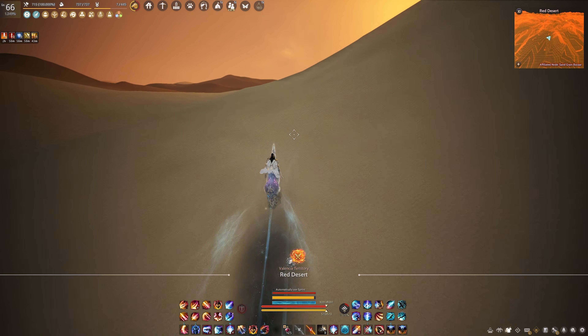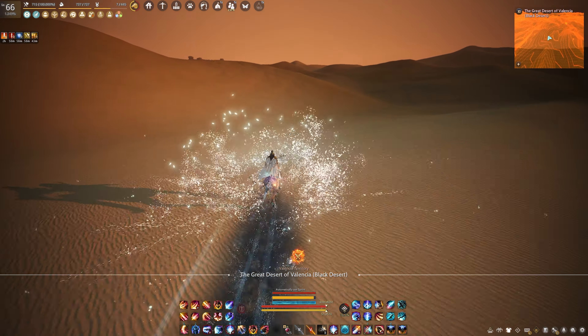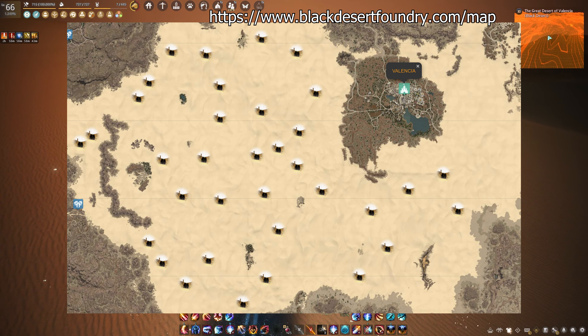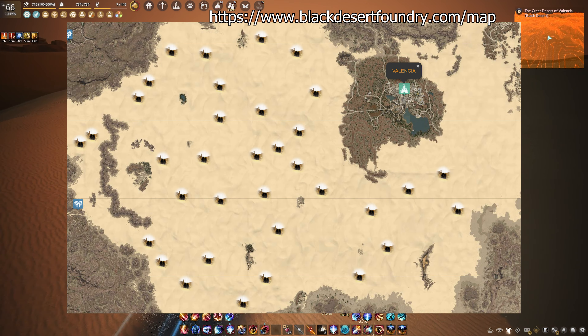The second method is with the portals found in the desert. These portals refresh every hour and appear randomly across the desert. Currently on the screen, you are seeing the possible locations of these portals. If I'm not mistaken, there can be up to 5 portals on a server at the same time.